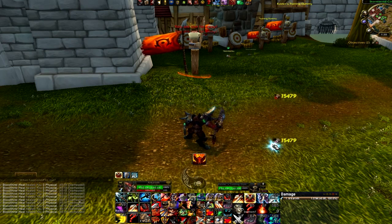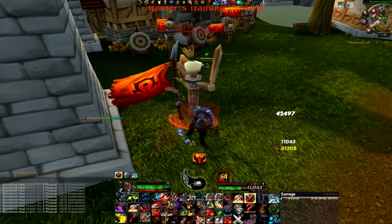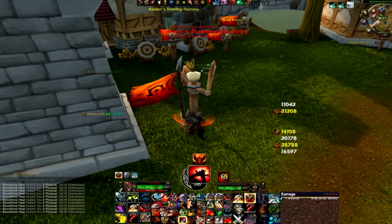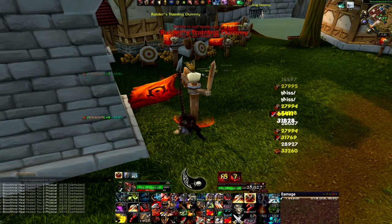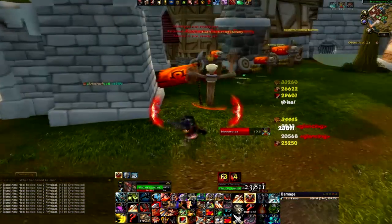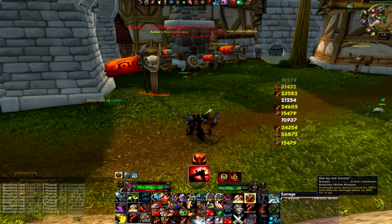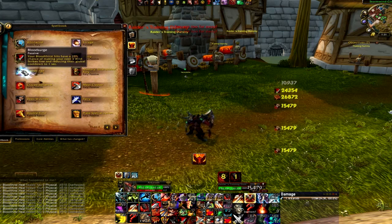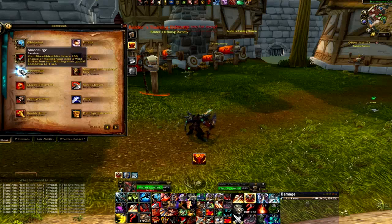Now let's fill those gaps with Wild Strike. The pattern is: Bloodthirst, then one, two Wild Strikes. So it's Bloodthirst, one, two, three for the other abilities, then back to Bloodthirst. Now look — we just got a Bloodsurge proc. What that lets us do is hit three Wild Strikes in a row before Bloodthirst is back. Bloodsurge: your Bloodthirst hits have a 20% chance of making your next three Wild Strikes free — not costing any rage — and reducing their global cooldown to one second instead of 1.5, meaning you can fit three in between your Bloodthirsts.